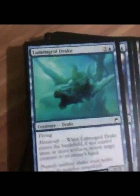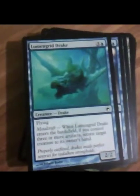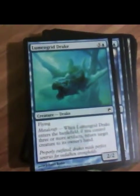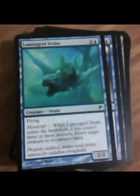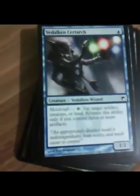Lumengrid Drake. Basically just a flying Man-o'-War if you control three or more artifacts. Bounce isn't terribly strong in pauper because there are so many creatures with come-into-play abilities. And for four mana it's just kind of meh.